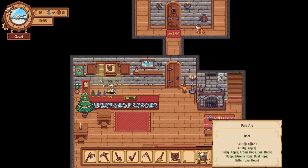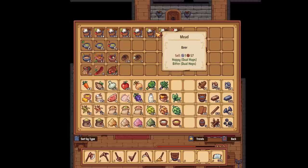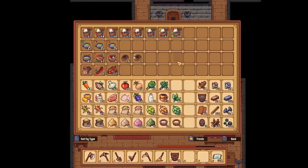I want to see which beer sells for the most so far - all the ones we've got. $3.50, $3.65 for lager - so this is the best stuff. Hoppy, bitter, and sweet - that's the notes this lager's got. That's pretty good stuff.